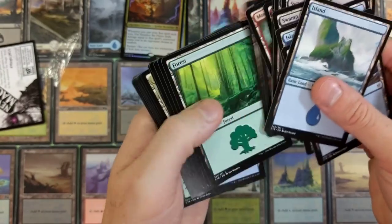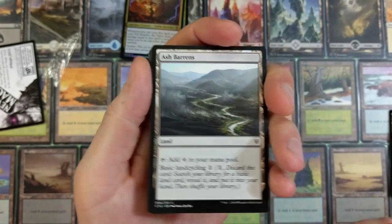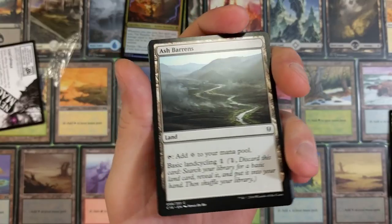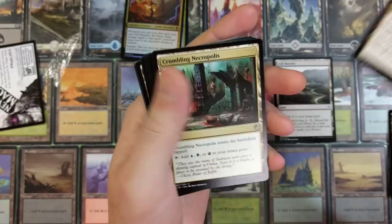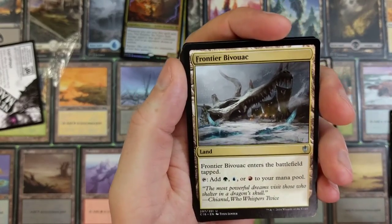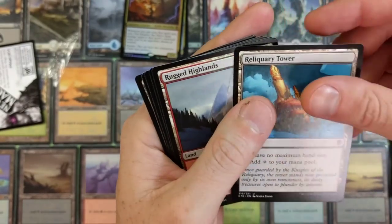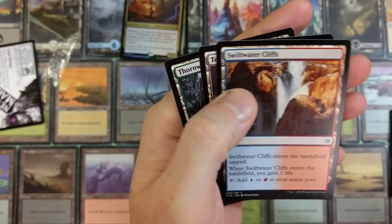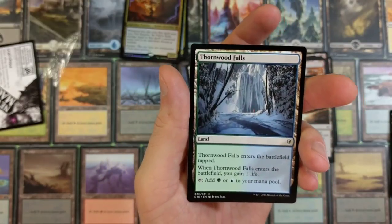Exotic Orchard, Shadowblood Ridge. We got some more lands, more lands, and some uncommon lands in the back. Command Tower, Crumbling Necropolis, Dismal Backwater, Evolving Wilds, Frontier Bivouac, Jungle Hollow, Opulent Palace, Rakdos Carnarium, Reliquary Tower — that's like five bucks — Rupture Spire, Savage Lands, Simic Growth Chamber, Swiftwater Cliffs, Terramorphic Expanse. And of course Thornwood Falls would be in the back.